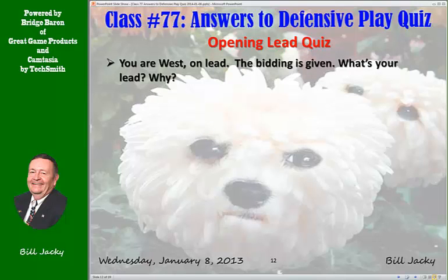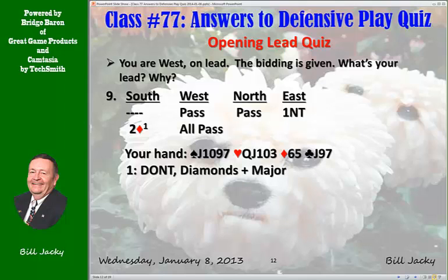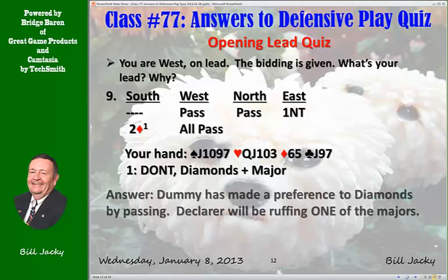Next hand. Same question: what's your lead and why? The bidding goes: pass, pass, one no trump, two diamonds, and all pass. What is two diamonds? It is DONT — diamonds plus a major. North passed two diamonds, so he prefers to play in diamonds rather than either major. That means dummy is going to be short in both majors, and whatever major declarer has, he's going to be ruffing in dummy. Dummy has made a preference to diamonds by passing. Lead trump — lead the six of diamonds.